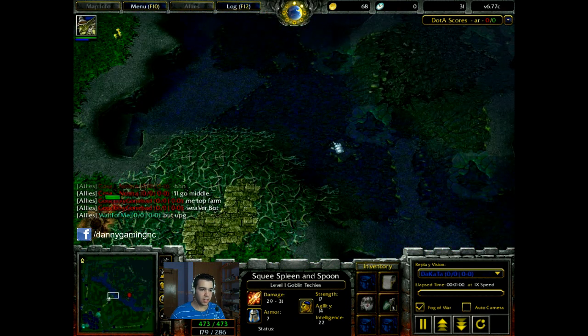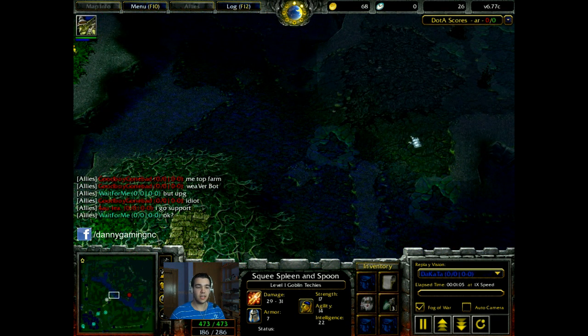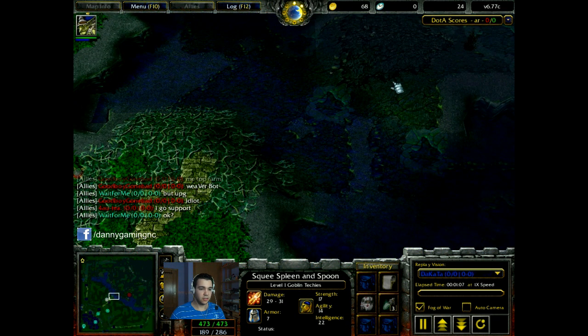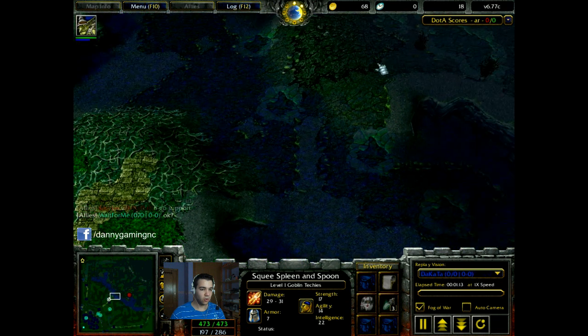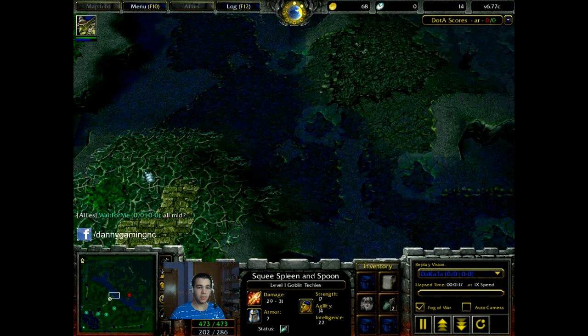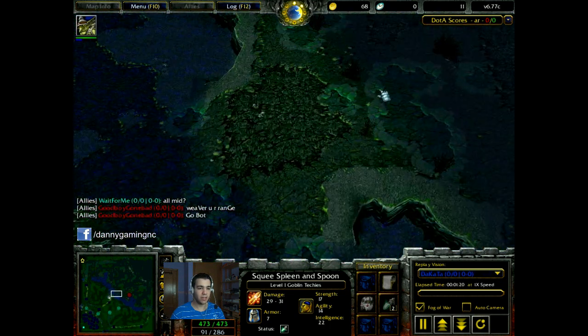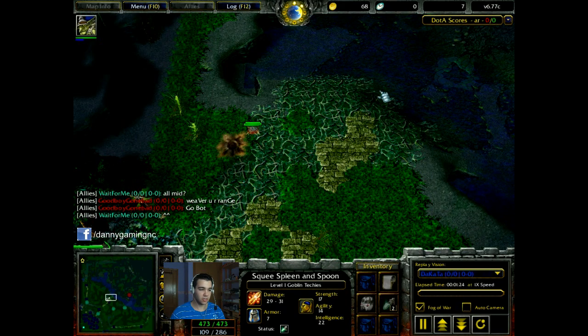Remember that I have the vision until here — that means the enemy has the same vision. The enemy team has vision like here, they cannot see what's going on in here. Only if someone stands here, he will see me. But I will see him as well, so I will be like, okay, this guy sees me, he knows. But that's not the case.